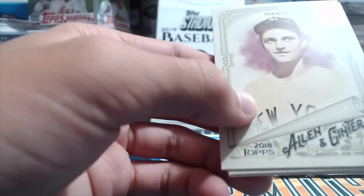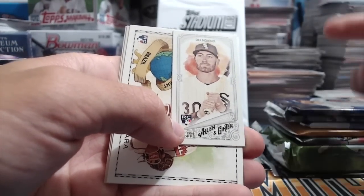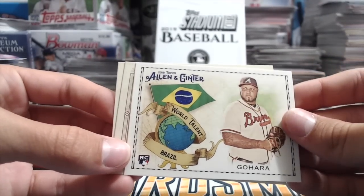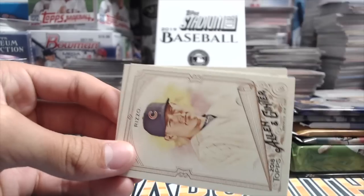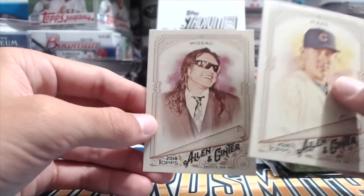2018 Allen and Ginter — 2019 comes out around the National usually, but this year it's coming out a couple weeks early. Roger Maris, Lance McCullers, Nelson Cruz, Jordan Hicks, Aaron Hicks, Nikki Delmonico. Nelson Cruz plays for the Twins now and he's part of the reason they're hitting so many home runs. World talent — Gohar from Brazil, that's interesting. Not too many baseball players come from Brazil, usually it's Dominican or somewhere like that.